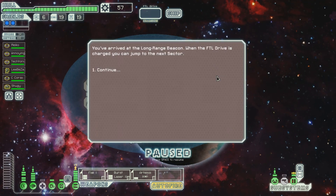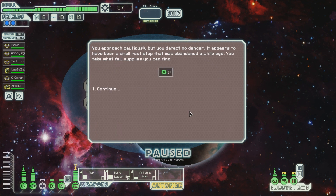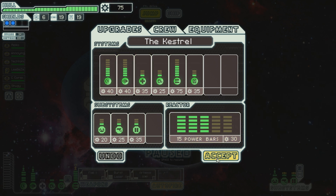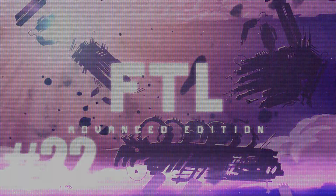Let's go to the next sector then. You've arrived at the long-range beacon - when the FTL drive is charged, you can jump to the next sector. You find a small space station that appears to be abandoned. You approach cautiously but detect no danger - it appears to have been a small rest stop abandoned a while ago. You take what supplies you can find - 17 scrap. Not too bad. 160 I need for level 3 shields - I would really like those. I will see you next time when we jump to the next sector. Thank you for watching, bye-bye.